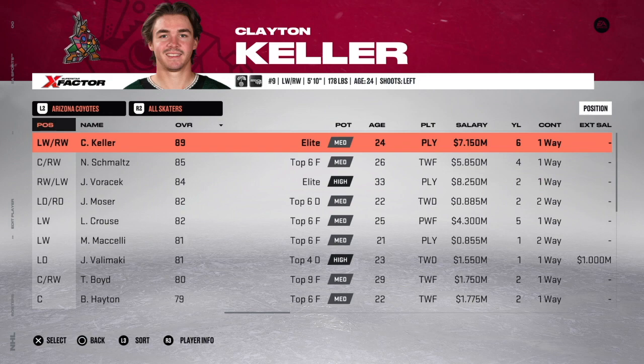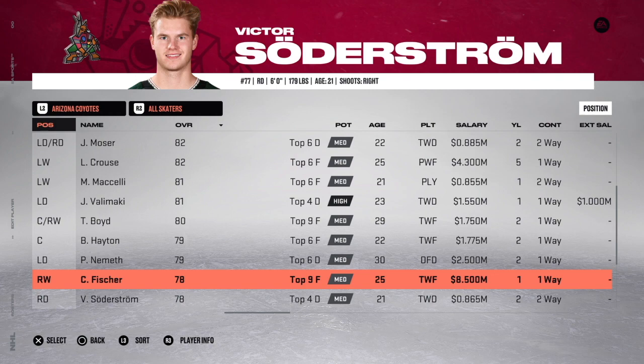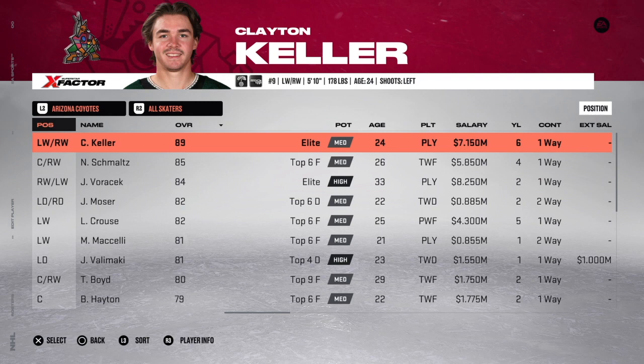For the Arizona Coyotes, they're under the salary cap, so you need to add money. Find any expiring deal and add approximately seven million — I bumped Christian Fisher from 1.33 million up to 8.5 million. If you don't, the salary increases get spread across other players, so Clayton Keller instead of 7.15 million ends up costing upwards of 8 million. Once Fisher's contract expires, everything goes back to normal. Boston Bruins needed no changes despite all their deadline moves.